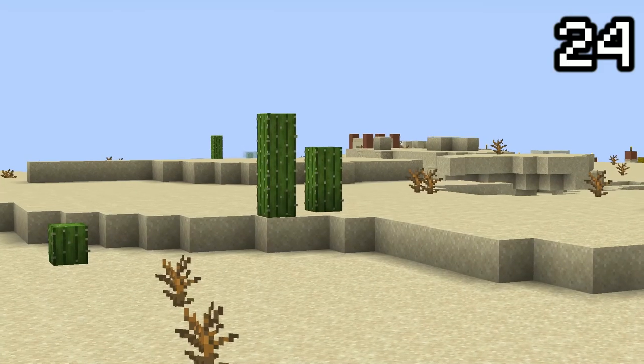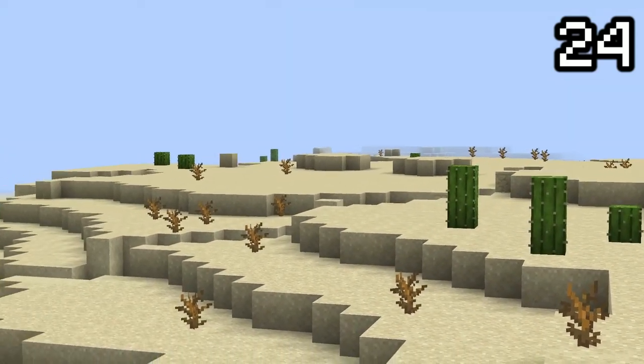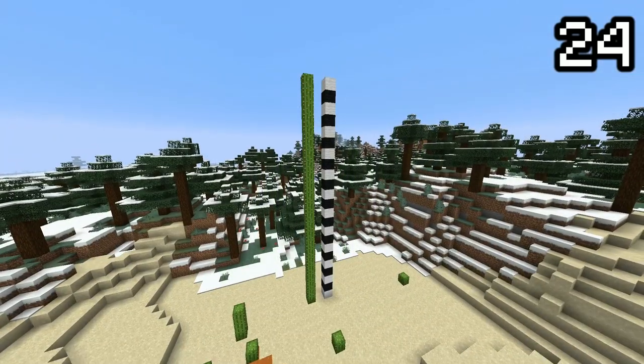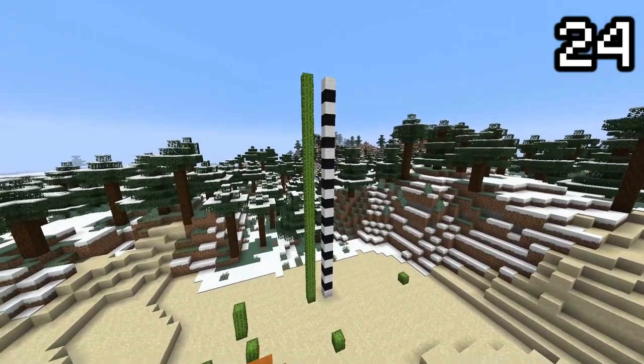Cacti will usually spawn 1 or 2 blocks high, and it's unusual for them to spawn much higher. You'll be lucky to find naturally spawning cacti 3 to 5 blocks high. However, there have been some cases where cacti break this limit, with naturally occurring 22 and 23 block high cacti.